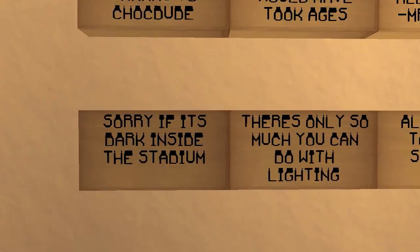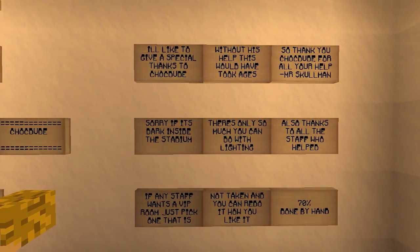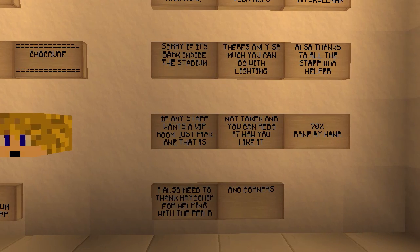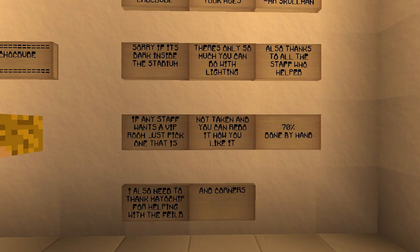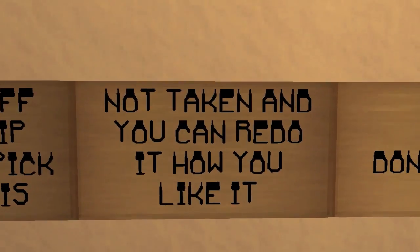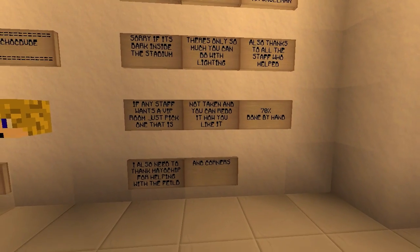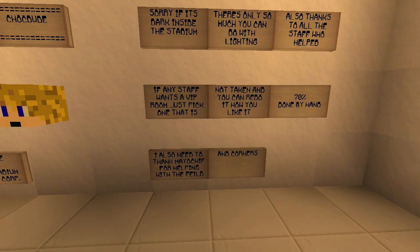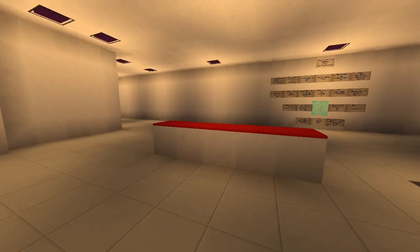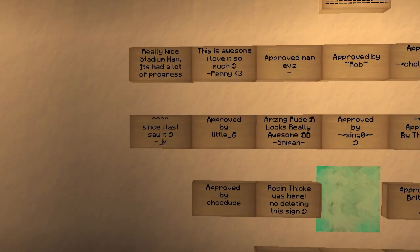Welcome to the Ravers Stadium by Skull Corporated. A special thanks to Chalk Dude — without his help it would have taken ages. Sorry if it's dark inside the stadium, there's only so much you can do with lighting. Thanks to all staff who helped — if any staff want a VIP room, just pick one that's not taken. Built at 70% done by hand because when he built this he had no WorldEdit — he did all this by hand.